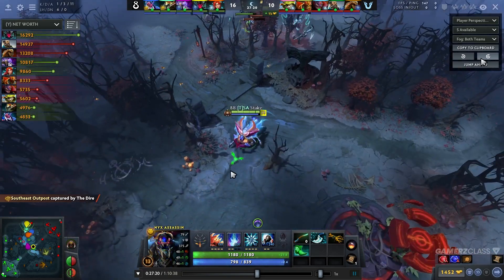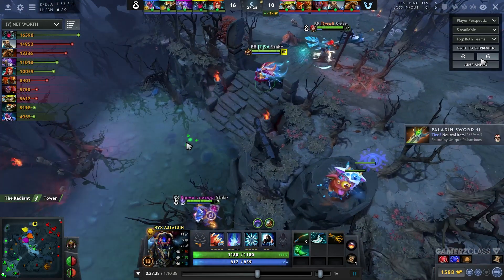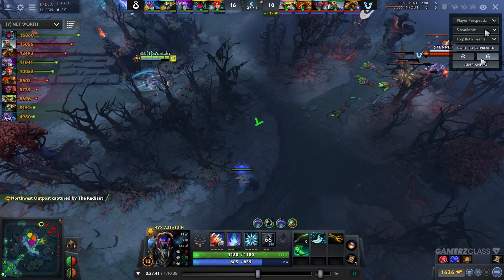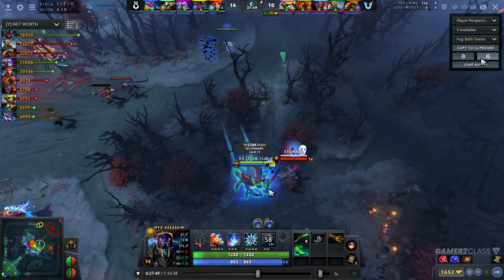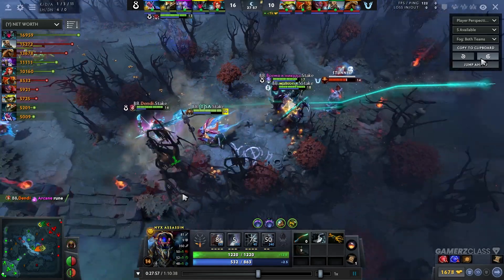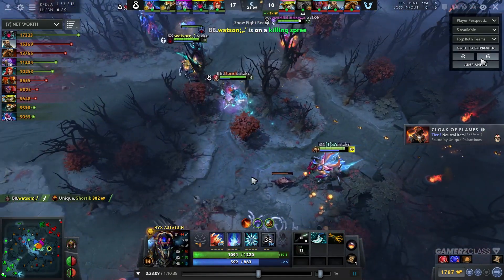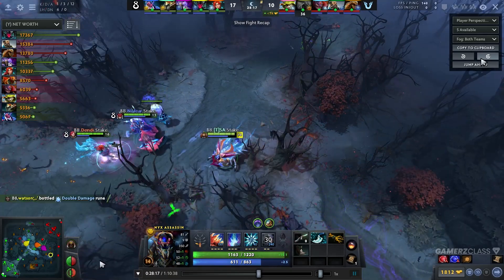I wouldn't really buy this item that much. Look — this item is built as a counter-initiation, to disable the opponent's jumping ability. For example, DK or Lion would blink in, stun him, then his item would proc and he'd be able to react with his own spells. However, I don't think that is that great. The item costs around 3,000 gold. If this Disruptor would get a 2,000 gold Force Staff and just be turning in the correct direction, he would simply be able to get away — and the opponents are not going to be able to chase him. It's sort of the same mechanic but with less gold and more efficiency, less cooldown, more ways to use it. It's simply a better item in my opinion.